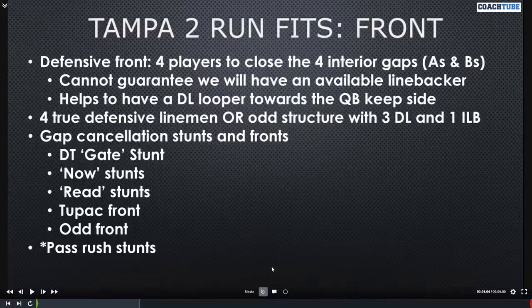We'll start up front and talk about what we need from those guys. Really what we're looking for are four players to close the four interior gaps between the tackles — the A gaps and B gaps. We need to do that because we cannot guarantee that we will have an available linebacker to fit those gaps. We'd also like to have a D-line looper or some sort of second-level guy working toward the side that the quarterback would keep, with an inside guy working inside-out so you can vice the quarterback on a keep.